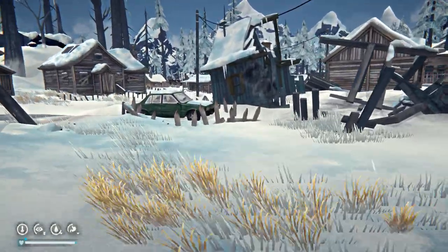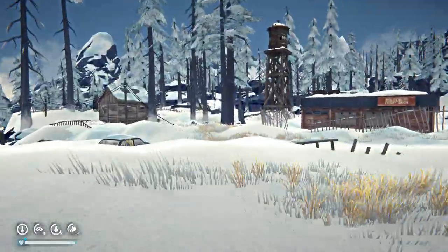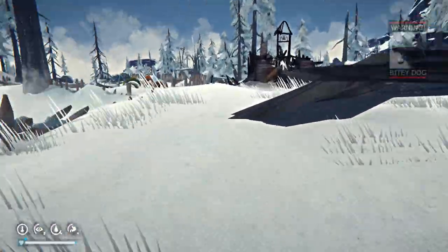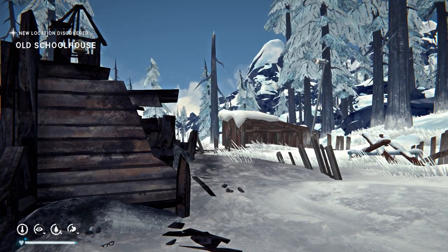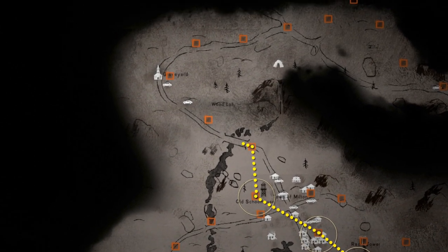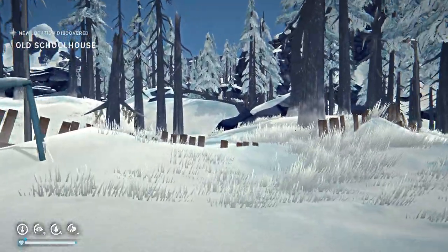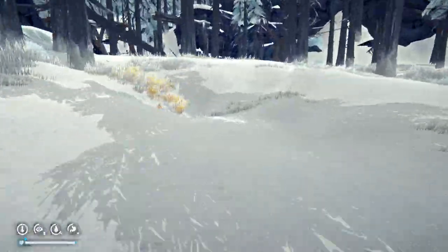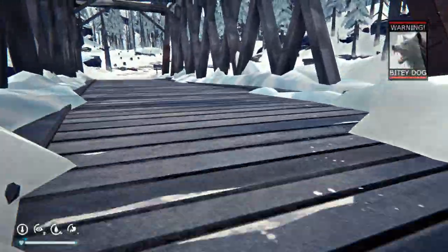We're off to the Old Schoolhouse, which is a burnt town schoolhouse. Moving on — don't play with matches, kids. Next up, another woodlot, and there's also a bitey dog — be careful going through this area.